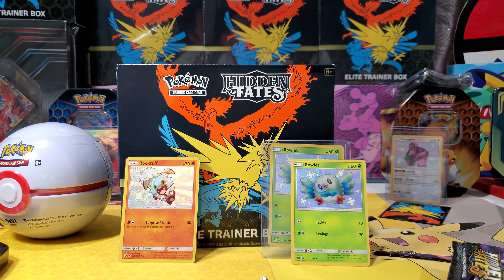Let's check our results. We got a shiny Rockruff — cool, I've never seen that one before! We got a rainbow rare — the tag team Moltres, Zapdos, and Articuno! Well, we don't actually have this one. This is the rainbow rare — we actually have the other one if I can find it. Wow, our first rainbow rare, that's cool!